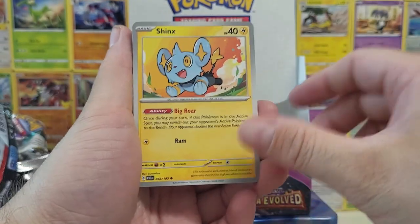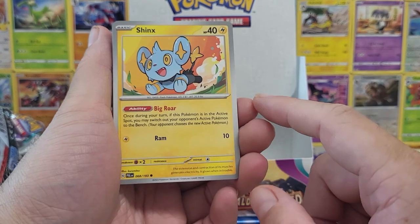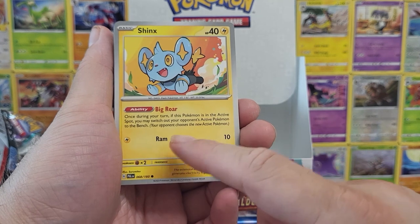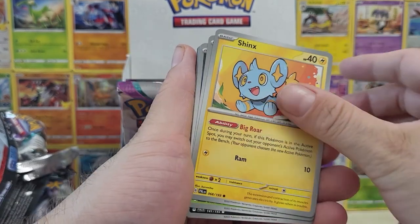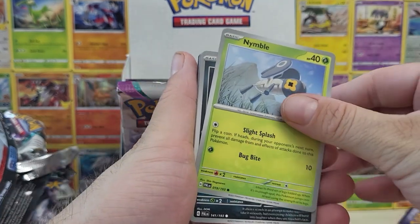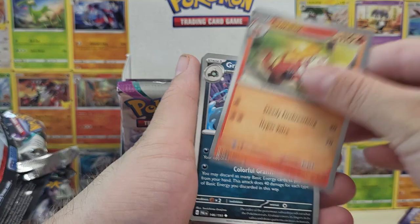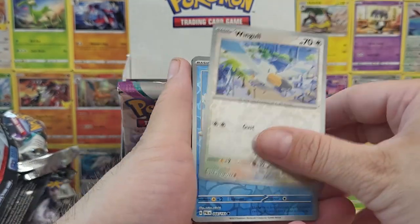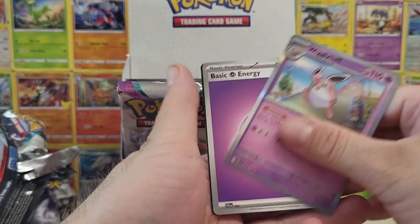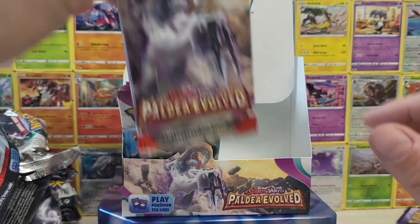This is a card people aren't talking about — I'm really surprised by the ability. Big Roar: once per your turn, if this Pokemon is in the active spot, you may switch your opponent's active Pokemon to their bench. That's really good. So if you start with that Pokemon, you can hit switch and move one of their benched Pokemon to active, then use a switch or energy to escape out. I think that's a really good strategy, and maybe we'll see it changing the meta over the next few weeks.